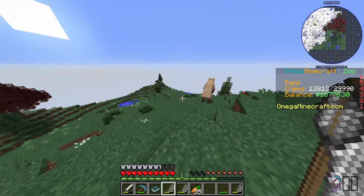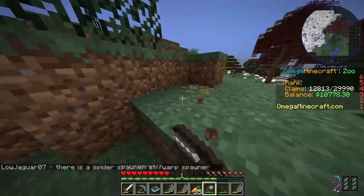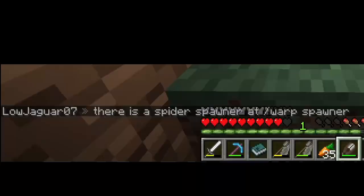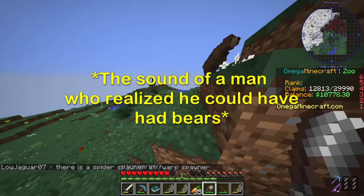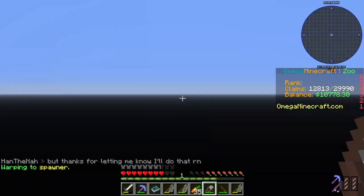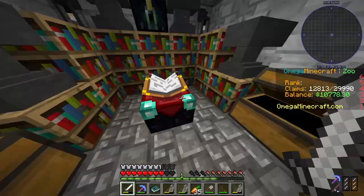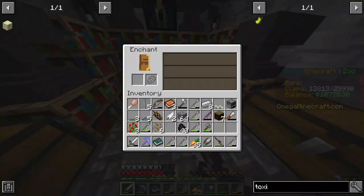I want a bear exhibit — the thing is bears require... I did not know you could warp to a spawner! Turns out you can warp to a spawner — no way! There are enchantments too. This is a much faster access to an enchantment table, I must say.